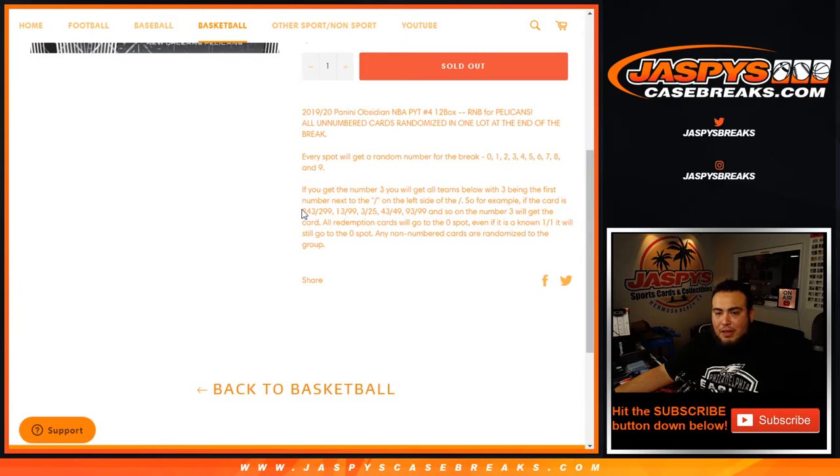So for example, we pull a Zion or Pelicans hit numbered 243 or 299 — that'll be yours for number three. 13 out of 25, 43 out of 49, etc. The number three block will get that hit. Redemption cards go to spot zero, even if we know it's a 1-of-1 — it'll still go to spot zero. And of course, any non-numbered cards are randomized to the group.